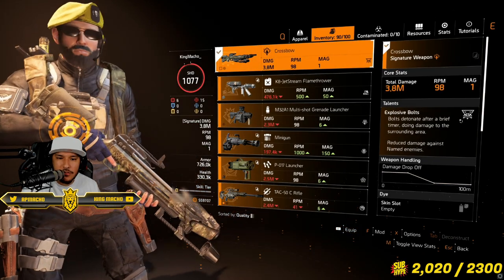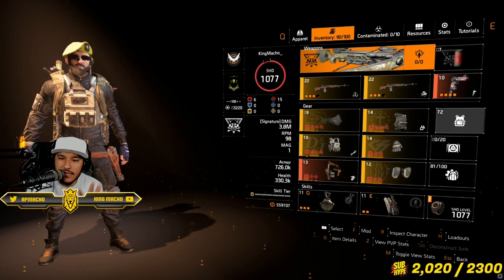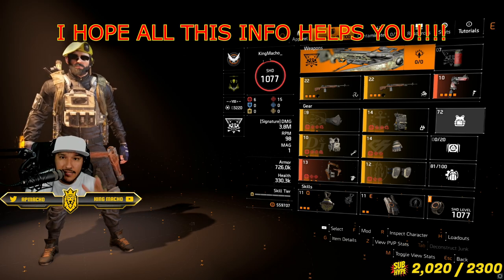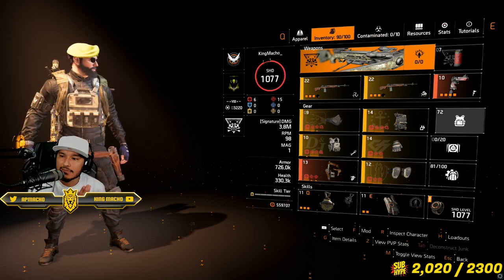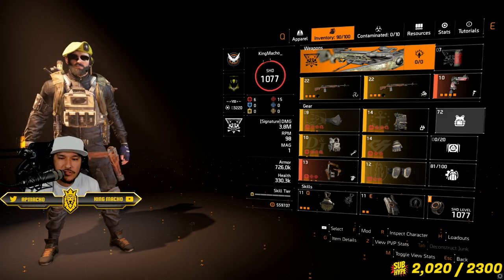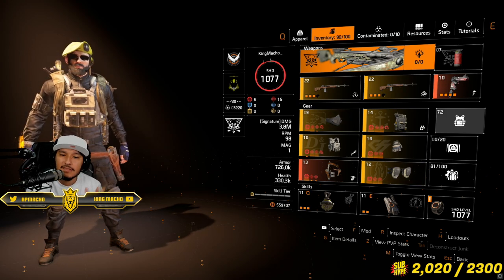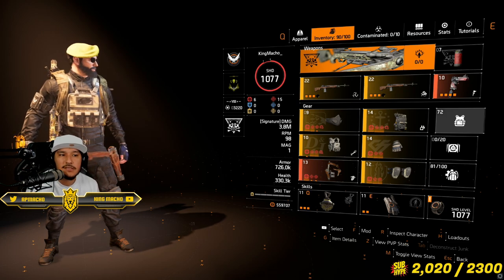Whatever spec you want to run, you can run. The spec is going to depend on the team that you're playing with. I highly suggest having different specs for each player in each subgroup — there are specs that give you damage, so make sure you're focusing on those. And with that being said: pistol damage, pistol damage, pistol damage on every single class that you have. Don't forget that — that's a huge part of the build. 15% more damage right there.